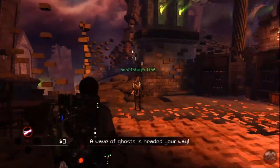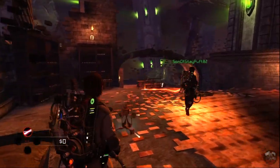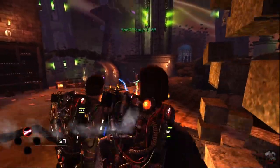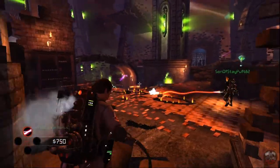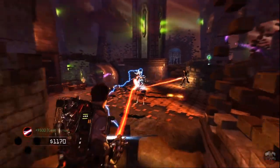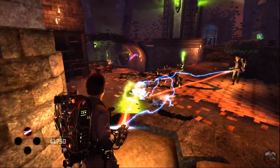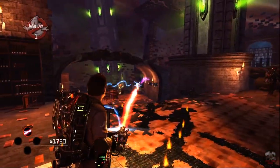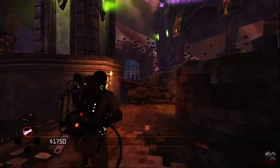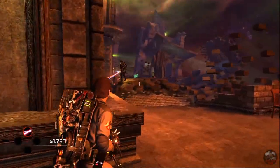This is Survival — the hard mode. Teamwork is the key. There are 10 waves — don't worry, it's not 50. The enemies get harder, and on some maps you'll end up meeting old Mr. Staypuft himself.